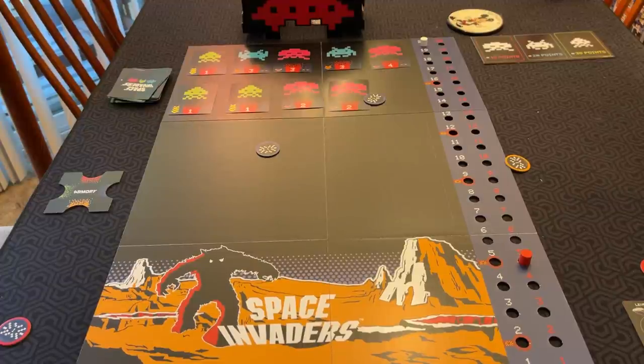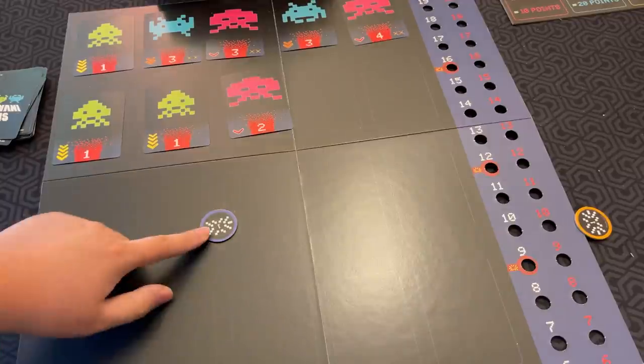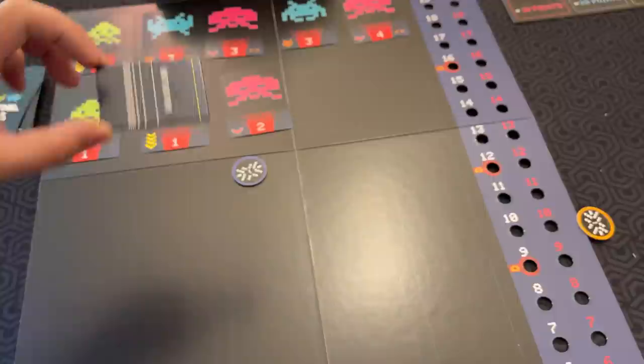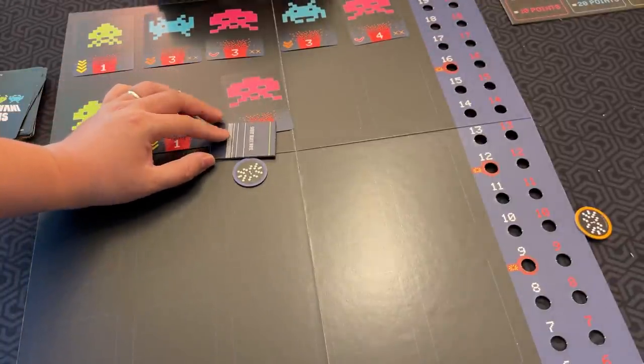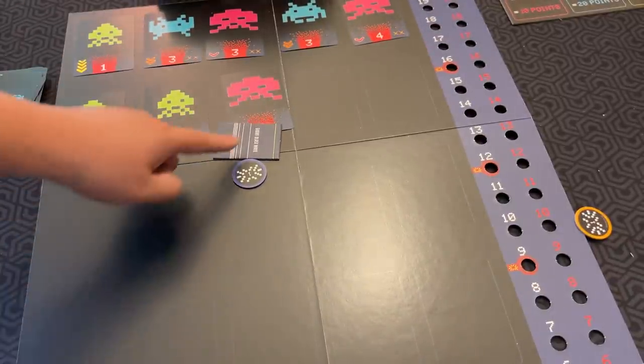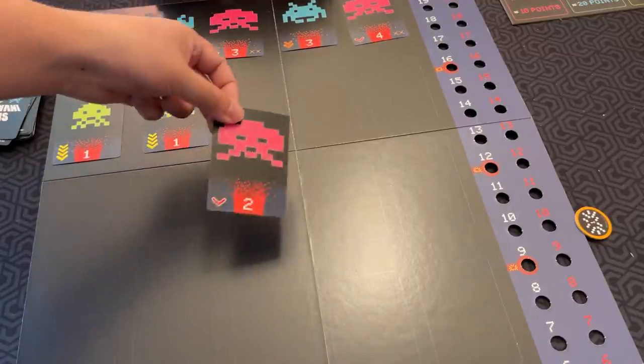So if we look at this - this invader is out. Let's pretend that this one was a little bit closer. Then I could put down the short blast wave card. It's touching this, so you put it at the edge of the circle. It's touching that card - that counts. So this one is taken out.